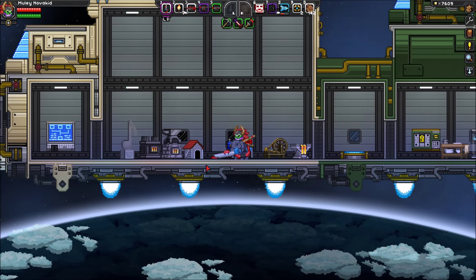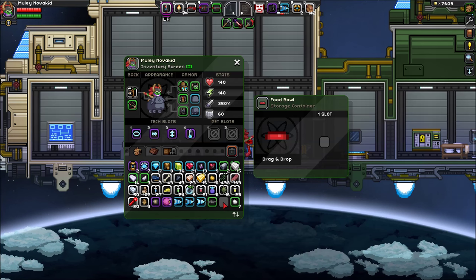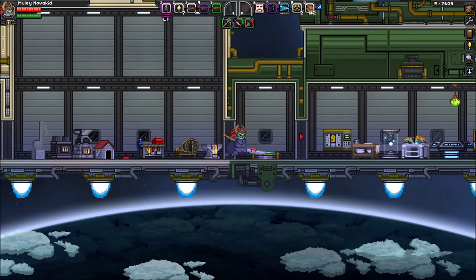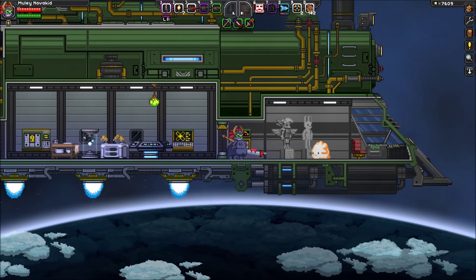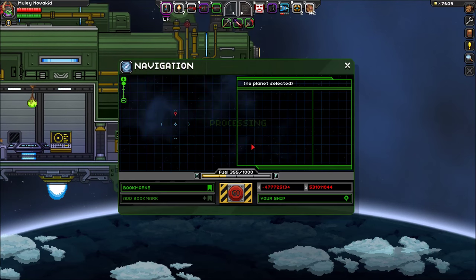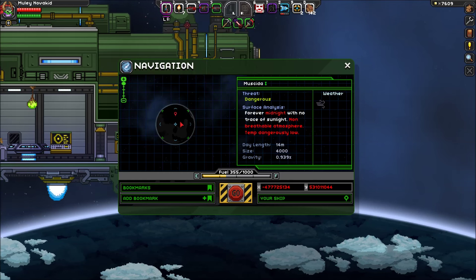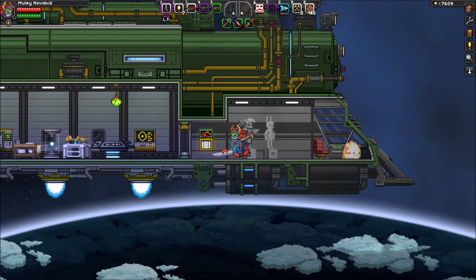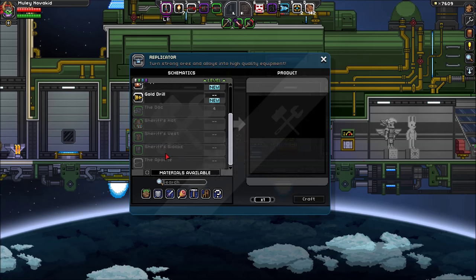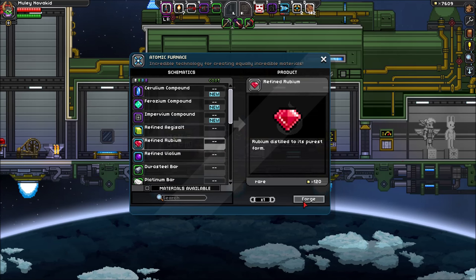When we left off — oh, he's out of candy. That's a bummer. Have some baby lar — I don't know, is that food? I don't know what that is. When we left off, we went down to this midnight planet and found some pretty interesting things. Let's take a look. So yeah, it's a dangerous planet — forever midnight with no trace of sunlight, non-breathable atmosphere, temp dangerously low. Interesting, to say the least.